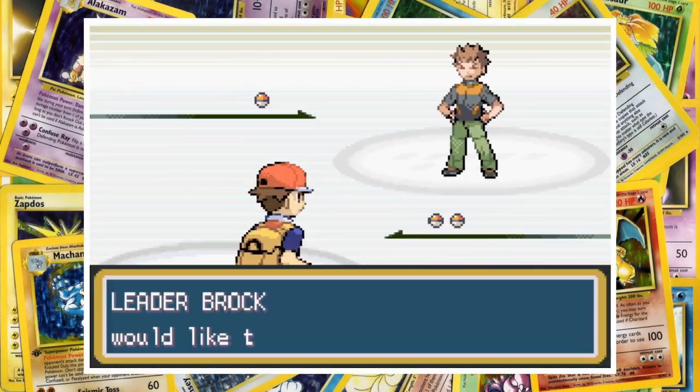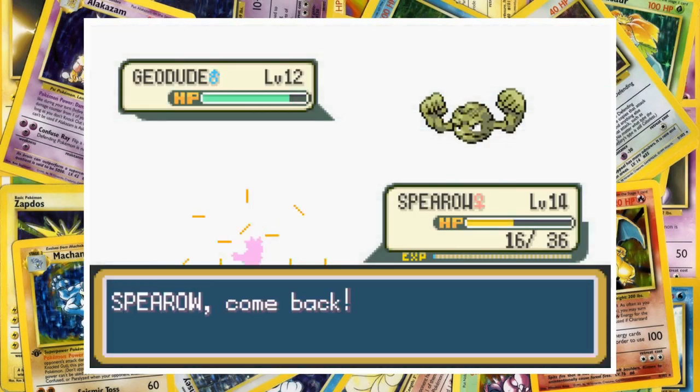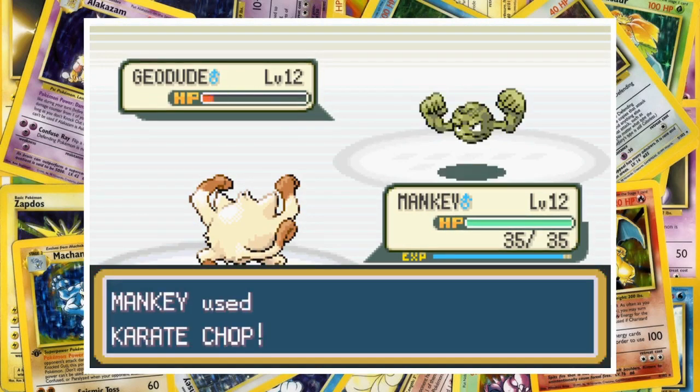The Pewter City gym leader starts off the battle with his level 12 Geodude, and we go with Spearow. This is our attempt to use our whole team, but Geodude's sky-high defense is just too much for Spearow. This time around we switch out before losing our less useful team member and bring in Mankey. If you've ever wanted to see an angry monkey trained in martial arts attack a rock with arms but no legs, then this is the place for you.